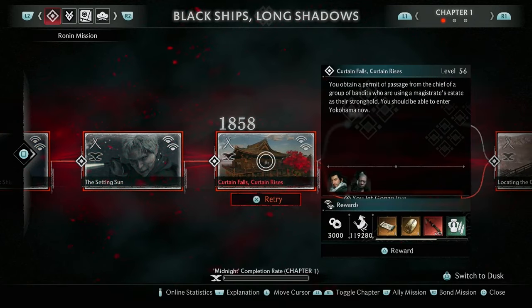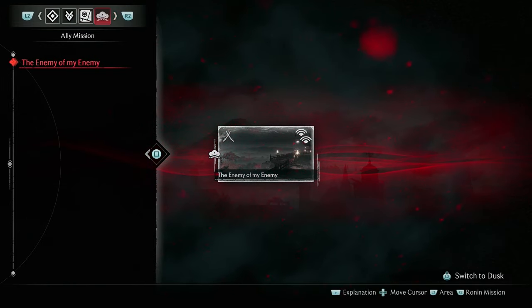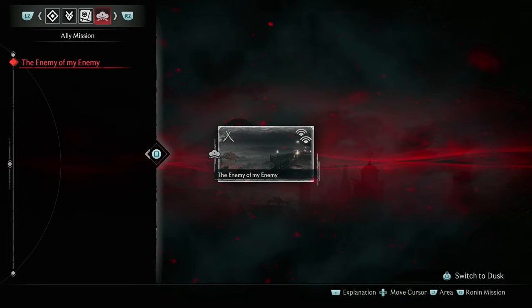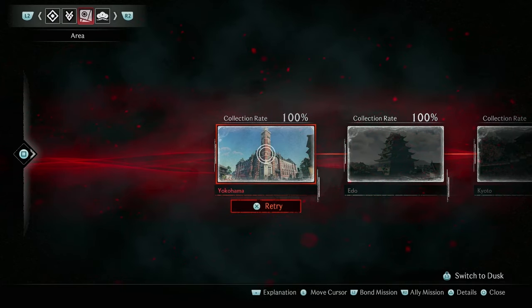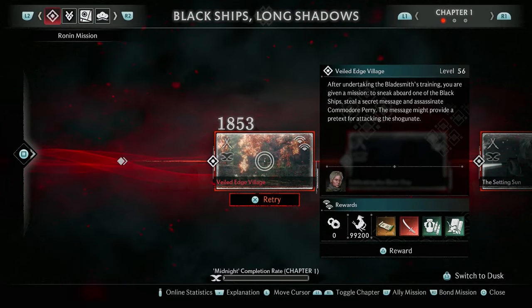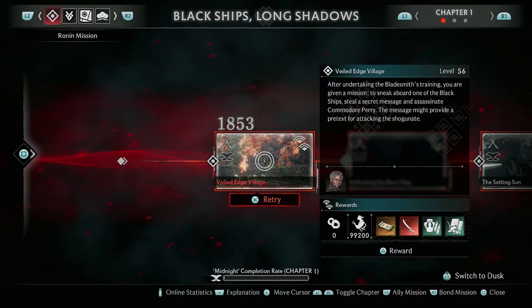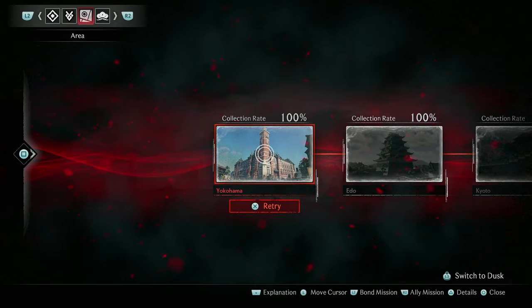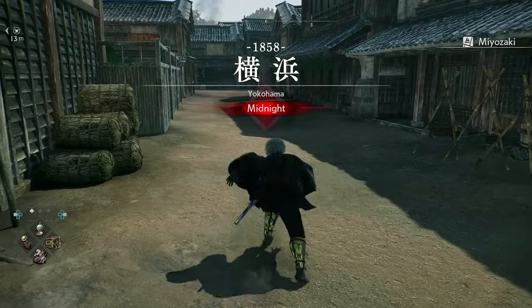Once you switch to the midnight difficulty, you will be able to play all the ronin missions from the main storyline as well as bond missions and ally missions, which is a new feature you get after completing the main campaign. You will only be able to play in the Yokohama region at first, as you'll need to complete a few ronin missions to unlock the next region, which would be Edo. Then in Edo you would also have to complete a few ronin missions to unlock Kyoto's missions.